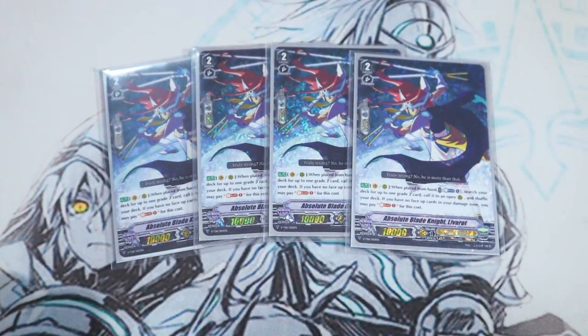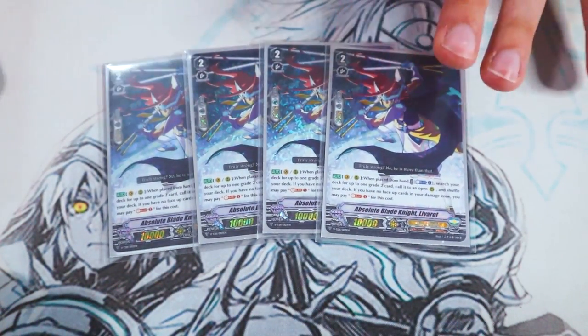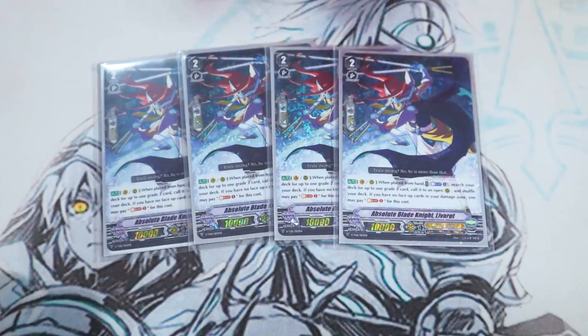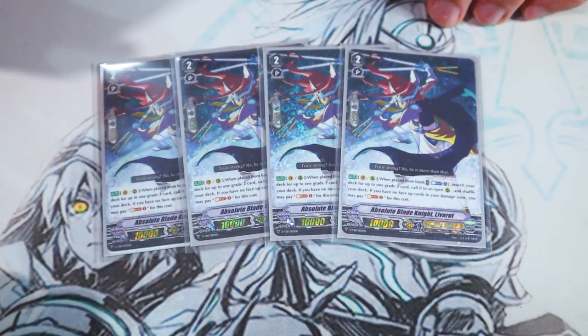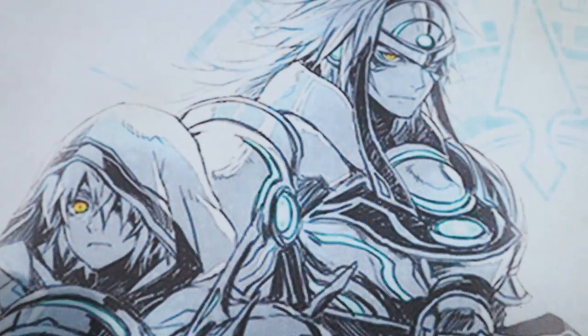I'm running four copies just because you can use it on ride or call. It helps you search out Blaster Blade or Blaster Dark to suck them in for MLB. You can also search out Blaster Javelin Larouche, Favorite Pupil Lue — it's just a very versatile card. It only works when called from hand, so you can't do it when called from G units like Twin Sword, but for setting up the main phase for the Crystal Lancer turn it is nice. Crystal Lancer also likes having a bunch of grade twos on the field for its GB3.